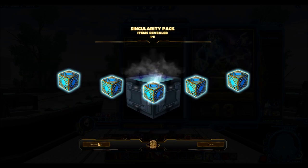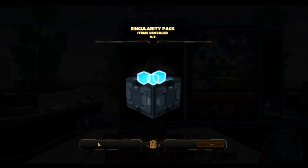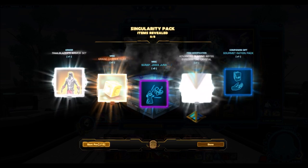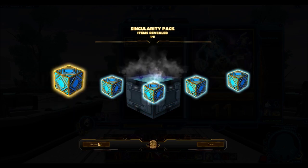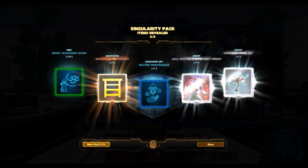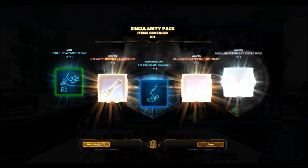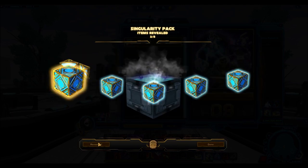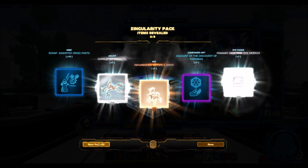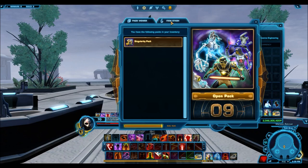If I do get a platinum item it might not be the Holo Rancor — it could be the Mischief or Anarchy blasters, which makes the Holo Rancor even rarer since it's one of three platinum items. I don't reckon it will go below 50 million for a while. The Mischief and Anarchy blasters sold for 150 to 200 million about a month after release, but now they're on the GTN for 20 to 30 million — prices really dropped on those.